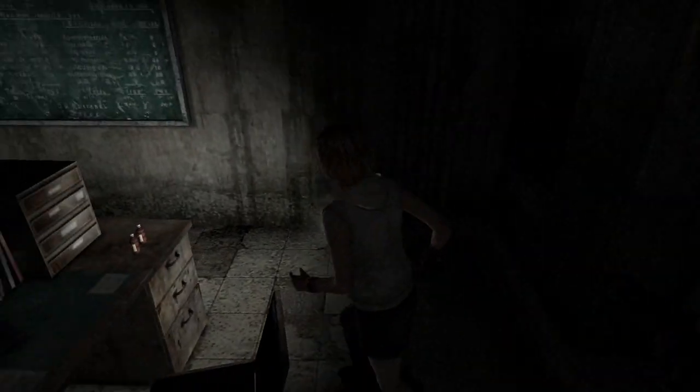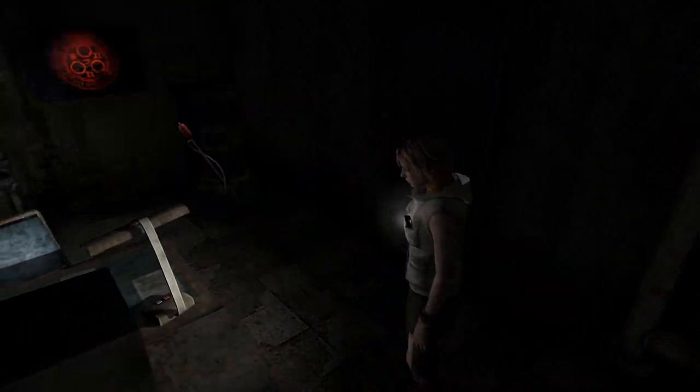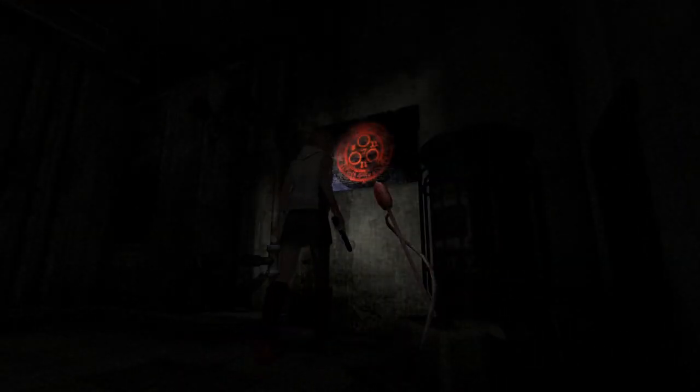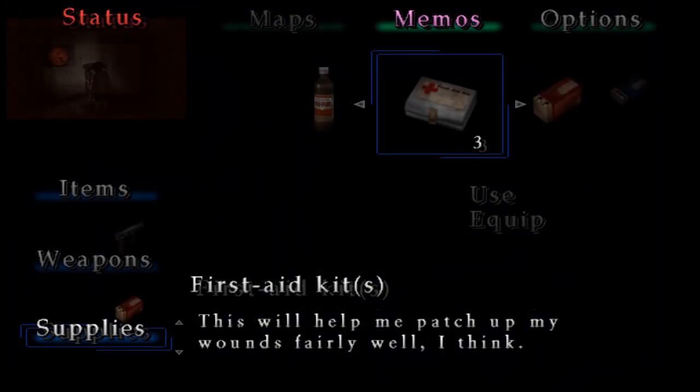Going along over here, there will be health drinks. Over here — I went the long way around, kind of funny. Right here there are hanging bullets. And there's a save point right here — no flavor text for that save point, but there it is for you.